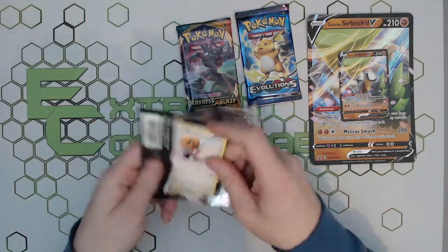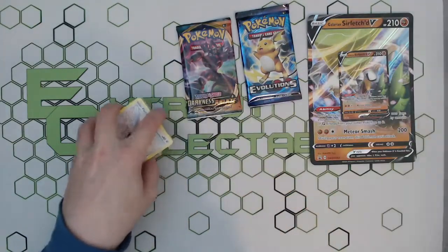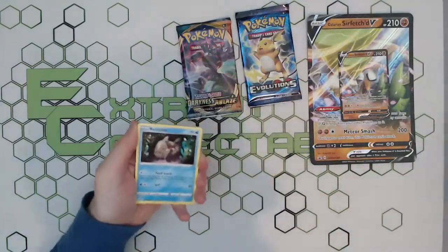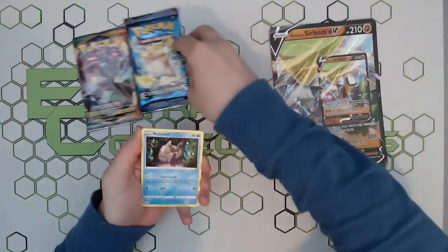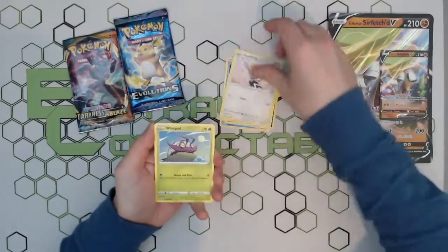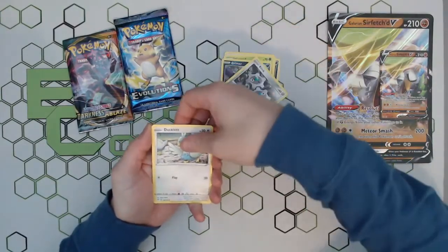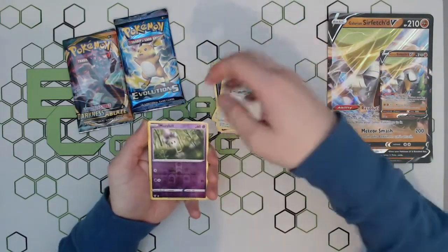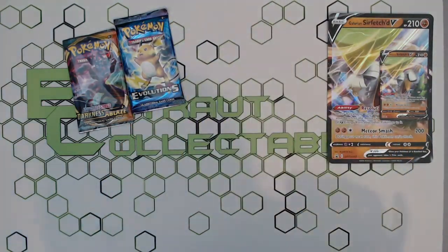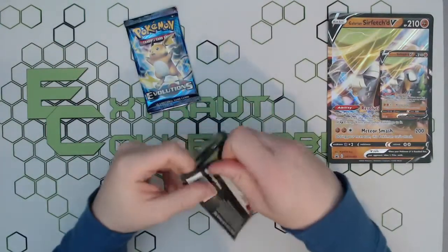Let's hope for some Darkness Ablaze goodness. Opened a lot of these when this set first came out — never pulled anything decent, no Charizard or anything like that. Last time we did pull a Toxtricity VMAX rainbow rare, can we pull anything decent this time around? Nothing — just a standard rare there.